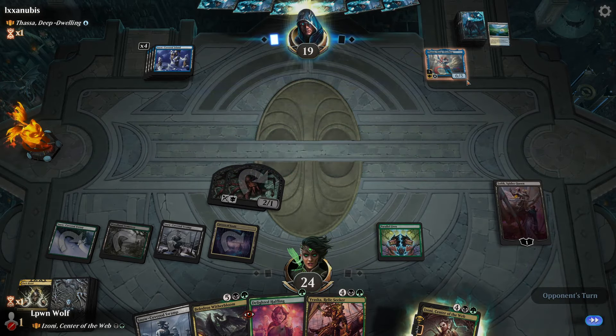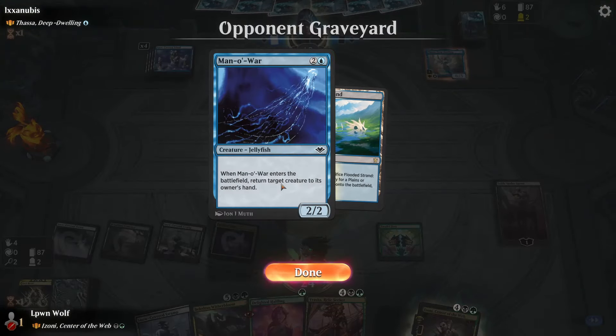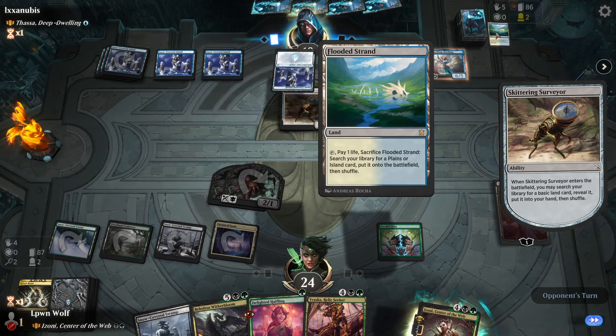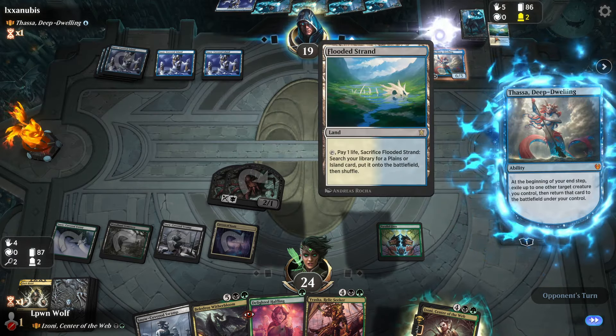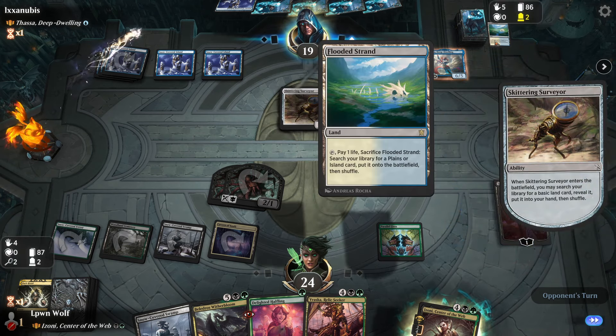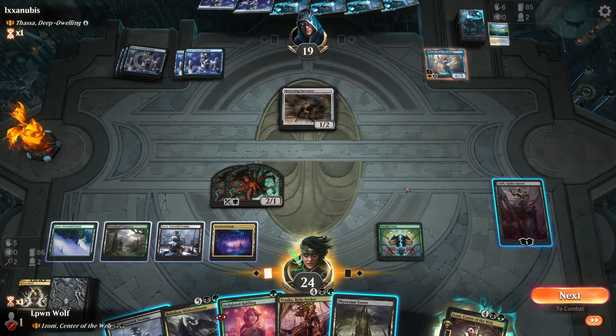I'm still trying to get over the fetch, which suggests they probably have more fetches. It's such a tiny tiny difference it makes by fetching. Normal people don't do this to open. Let's do some drawing here. So play the commander - ideally we get the Delighted Halfling out.